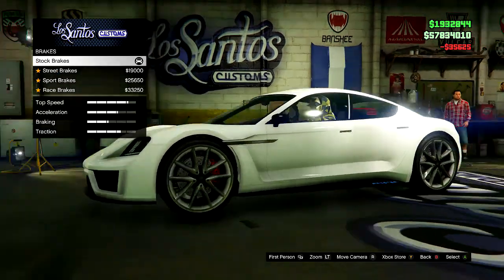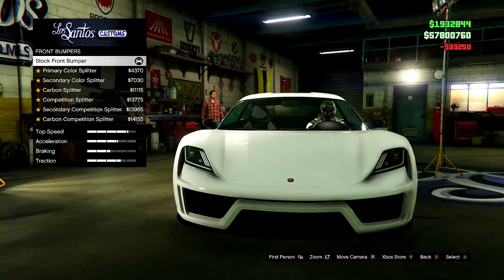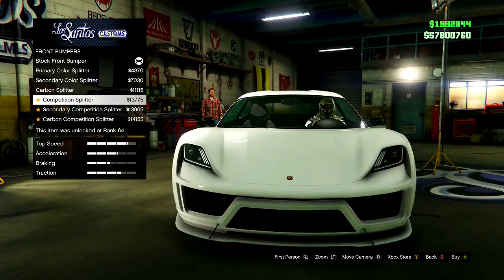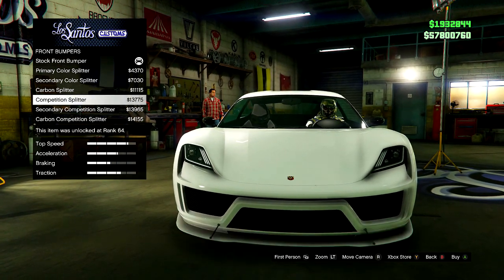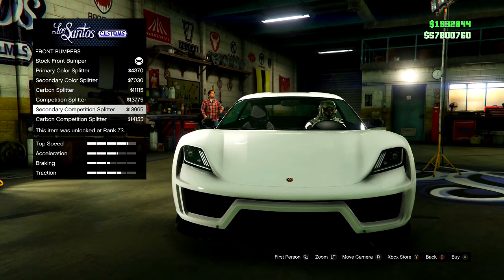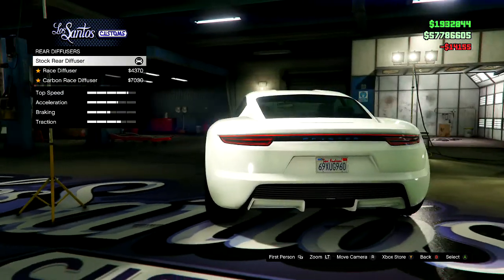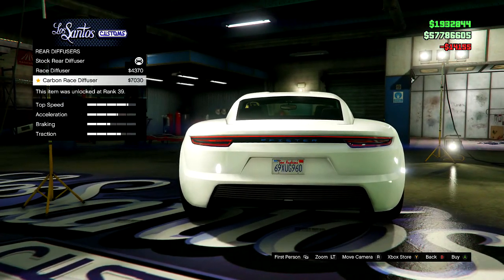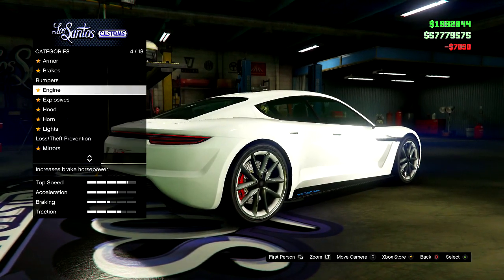Immediately get the armor and brakes — you already know, this is the best of all of it. For the bumper, it's pretty straightforward: you got your regular bumper or your more competitive looking bumper. I'm gonna go with the carbon on this one. Diffuser in the back — you got your race diffuser, your carbon diffuser — stick with the carbon on that.